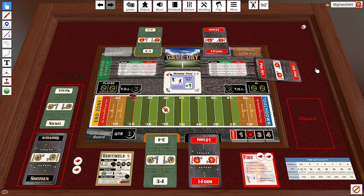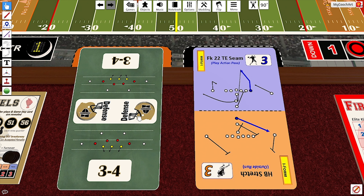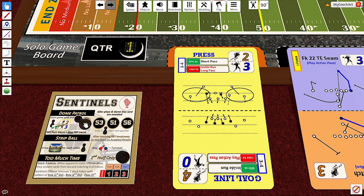We'll pick up the action later in the drive. It's now second and four from the 40 for the Fire, and they've come out in an I-form versus 3-4. That I-form play is a play action pass and the 3-4 defense is a press. We see three on three — that is a gain of nothing. Now, if we wanted to add a linebacker, we cannot. The linebacker can only increase the play value to equal the offensive play value, and because they are both already equal, I cannot use this linebacker to increase the value of my play.